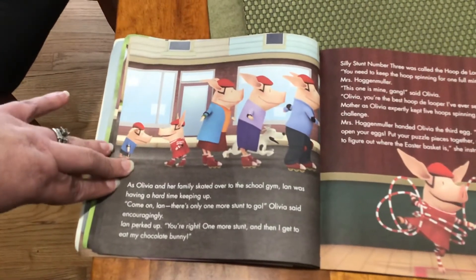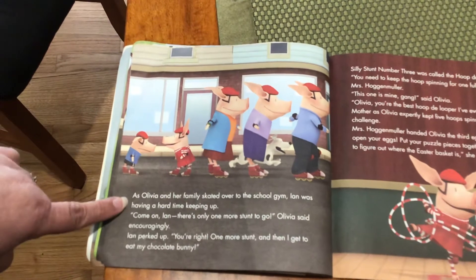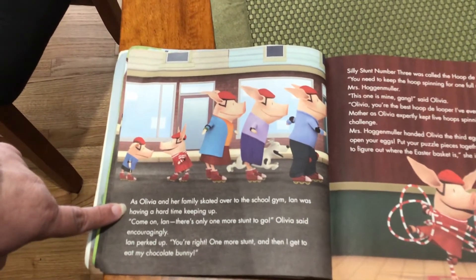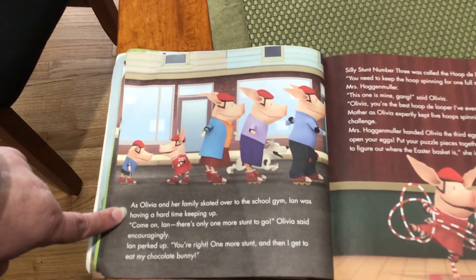As Olivia and her family skated over to the school gym, Ian was having a hard time keeping up. "Come on, Ian, there's only one more stunt to go," Olivia said encouragingly. Ian perked up. "You're right, one more stunt. And then I get to eat my chocolate bunny."